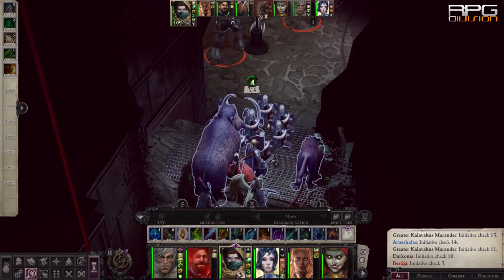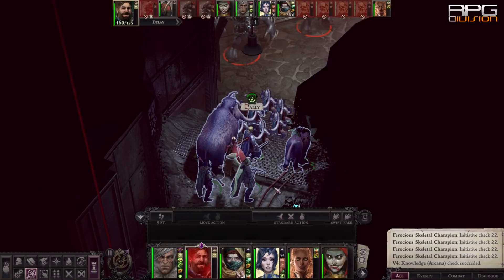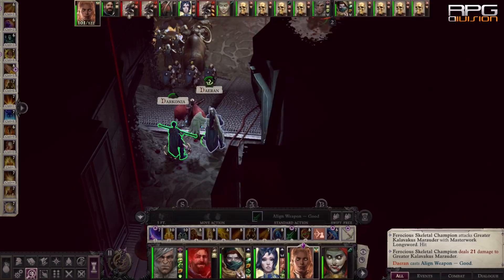Pathfinder has two combat modes: turn-based and real-time with pause. Switching between them can be done anytime, and this is a great tool to use to your advantage. What I like to do is start the fight in turn-based to tactically position everyone, summon annoying pests, and inspect enemies in peace to understand what I'm dealing with. After a round or two spent in preparation, I let my bastards loose by switching to real-time with pause. If things turn to shit, switch back to turn-based again.